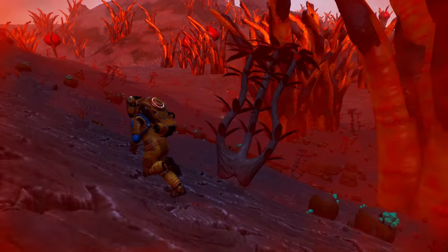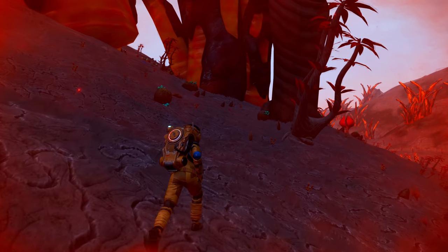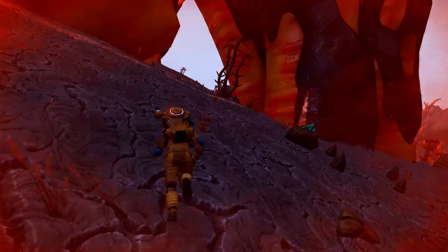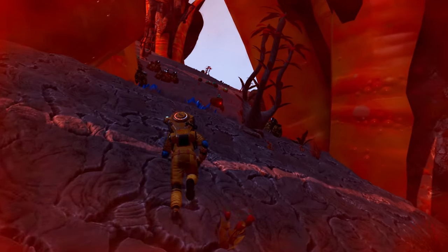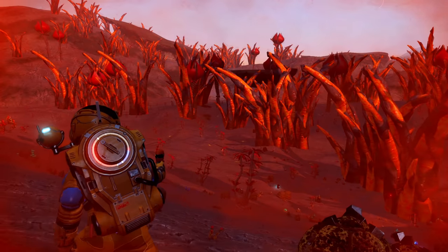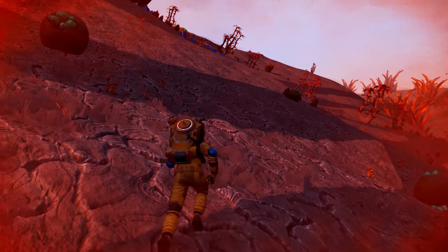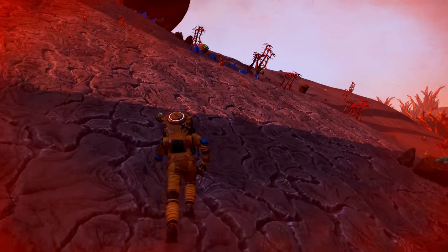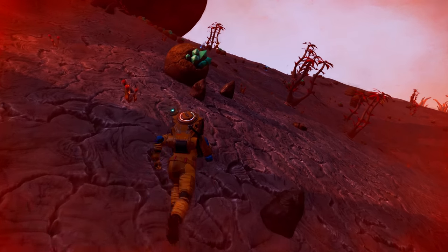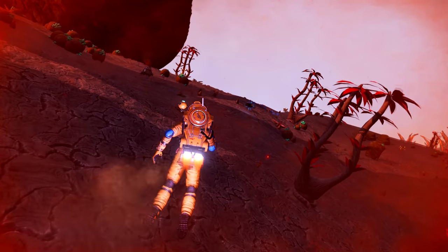I'm pretty sure this is a building I've already used — that's why it's lit up. I think I've already been to this building over here. The one benefit of walking for hours straight is that I can pick a direction and go, whereas when I stop and save I don't know which direction I was walking because I don't have a compass.